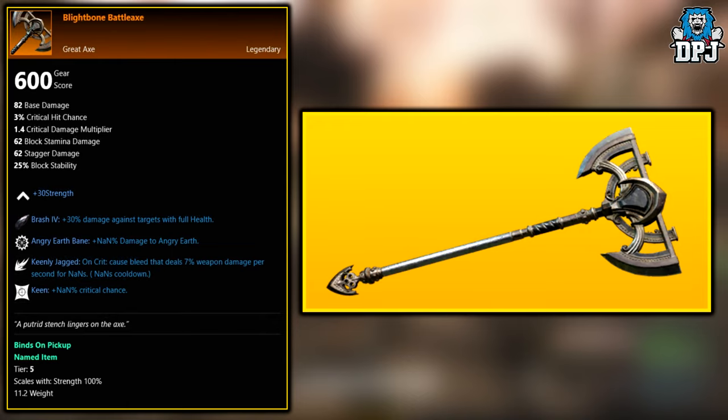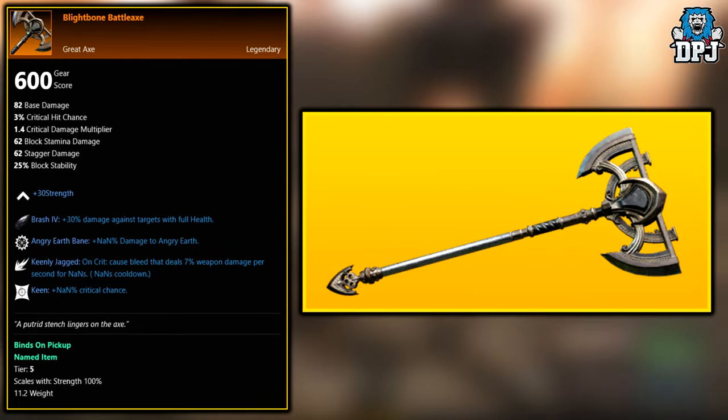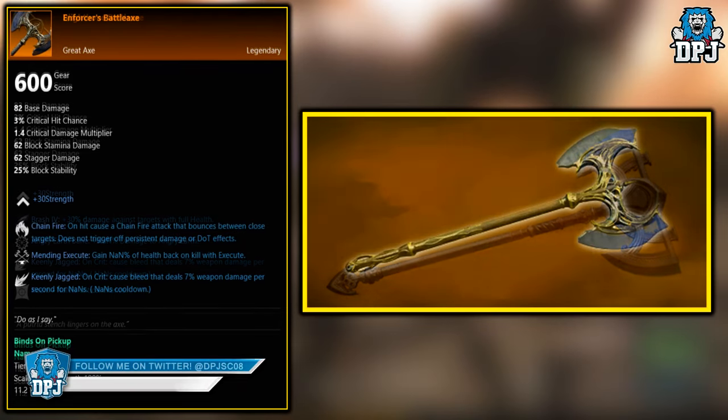Next up, we have the Bright Born Battleaxe. This is a legendary that is an exclusive drop from an enemy known as Oluvia Mar the Caretaker, who is within the Garden of Genesis expedition. So if you want to farm the Bright Born Battleaxe, that's the enemy you need to go hunt.